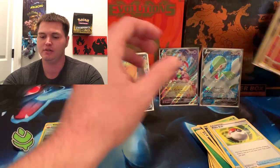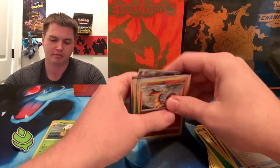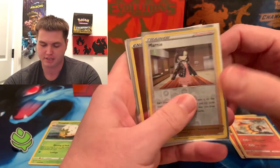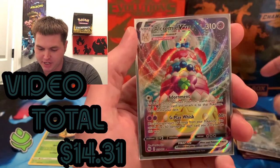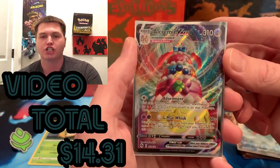Let's do a quick recap — only 11 packs and we did pretty damn good today. We got two Cinescorch Reverses, a Marnie Reverse Rare, a Fighting Energy reverse, a Dreadnought V, a Garnivore Full Art V Ultra Rare, and an Alcremie VMAX! That looks so cool — just look at it. Thank you guys so much for watching, I'm so glad y'all spent some time with me today. We have a great time on this channel — I love y'all, God bless, until next time, peace out!